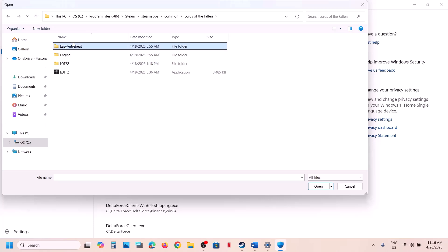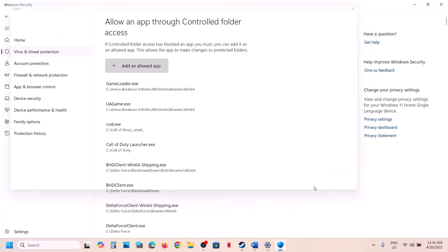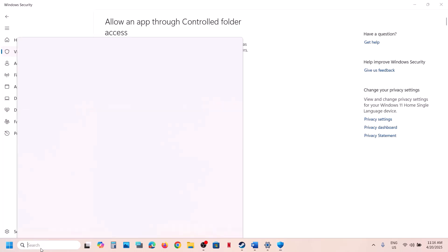Go back and open the EasyAntiCheat folder, select that EXE file, and click Open.